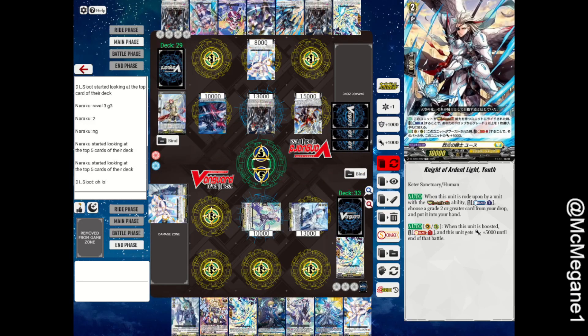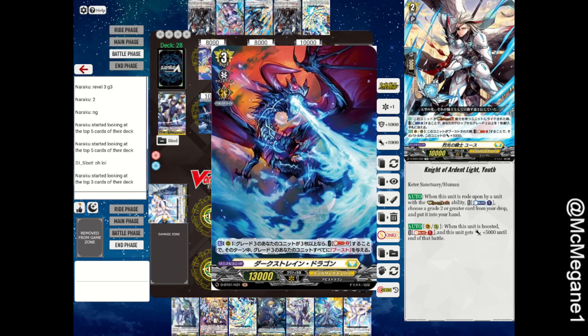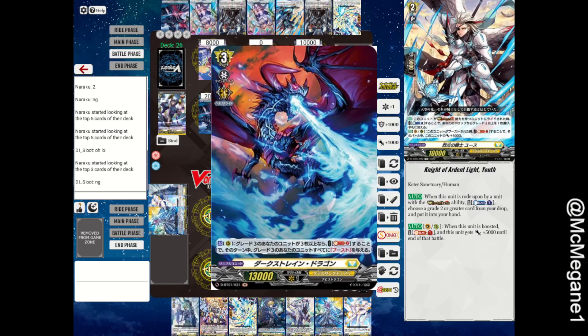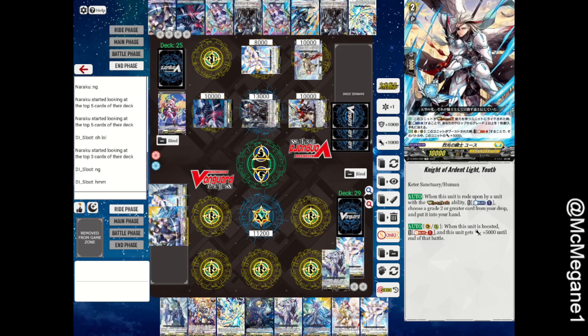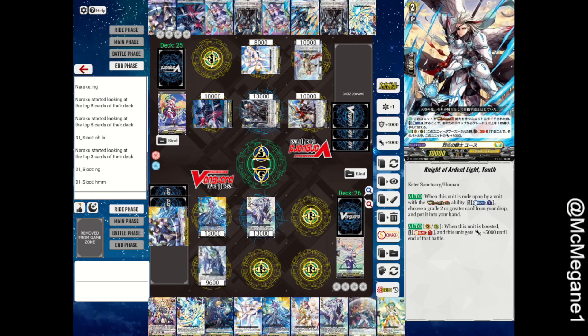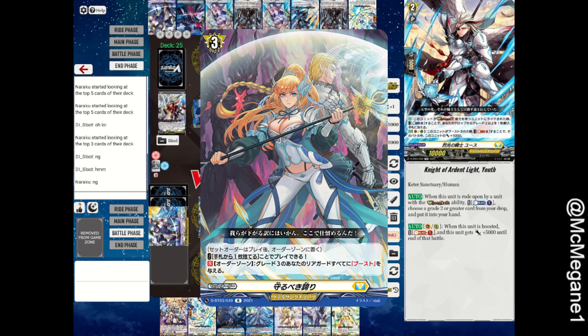Let's start with the caster restriction list, which is more relevant for English players. They only restricted Dark Strength Dragon to one copy. For those who don't know, Dark Strength Dragon gives all grade 3 units the ability to boost at the cost of Soul Blast 2. However, Bastion recently received new support in the form of the set order Pride to Protect, which does exactly the same thing as Dark Strength but at the cost of one discard. The difference is that Pride to Protect lasts for the whole game as long as the set order is safe.